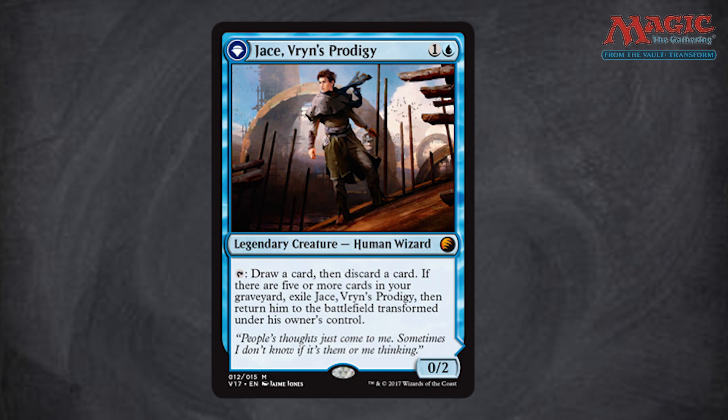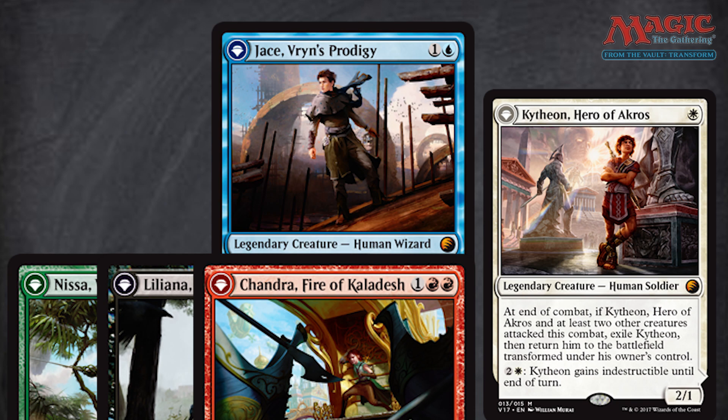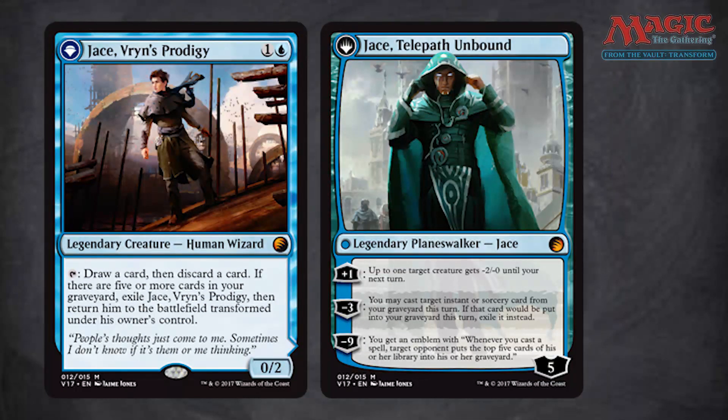The strongest one is Jace, Vryn's Prodigy. It's interesting how everybody except Gideon has their name — it's Nissa, Jace, Liliana — but Gideon for some reason was called Kytheon. Jace flips into the most valuable planeswalker in this box set, Jace, Telepath Unbound, because he is actually playable in tournament formats and not just in Commander. A regular non-foil version commands a $33 price, and this double-foiled version may carry a premium for some people, but more than likely it won't be near the price of a regular foil Jace.